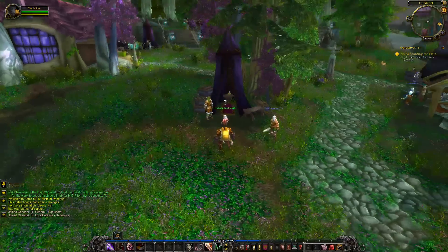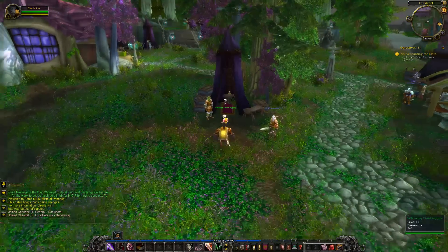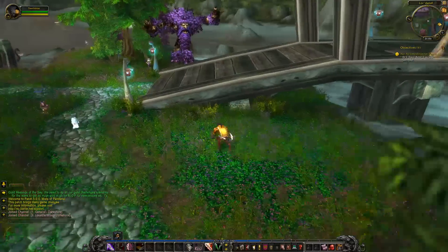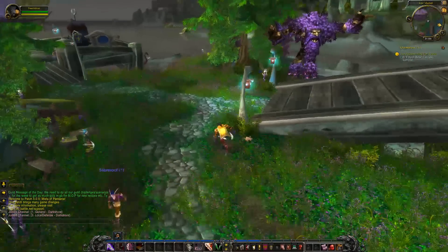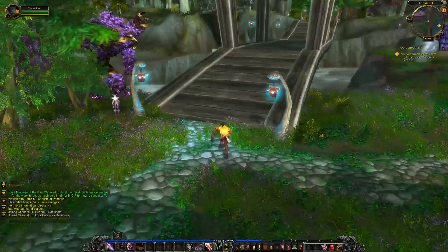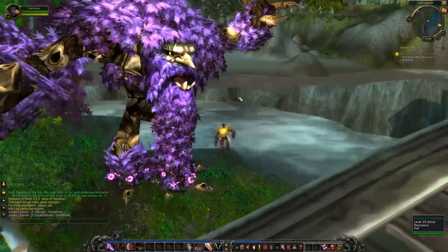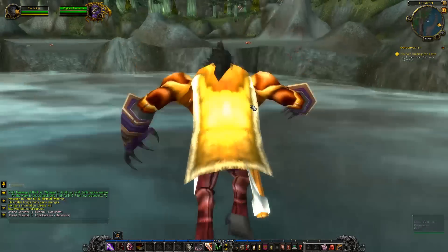Hi and welcome back to another episode of Let's Play World of Warcraft as a Worgen Rogue. In today's episode we're going to find a foul bear carcass sample, which will probably be over there on the other side of the river.